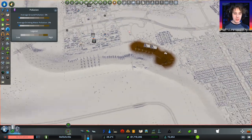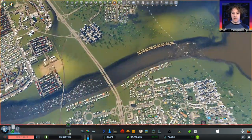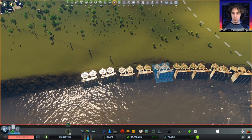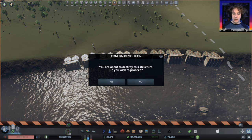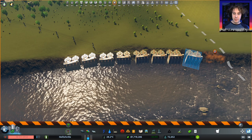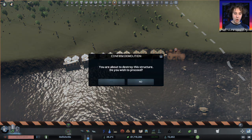So there's a few things we're going to do to try and sort out our water issues. First things first, these are old. Get rid of the lot of them. That was the wrong button. Delete that, delete that. All of them. Don't want these anymore.